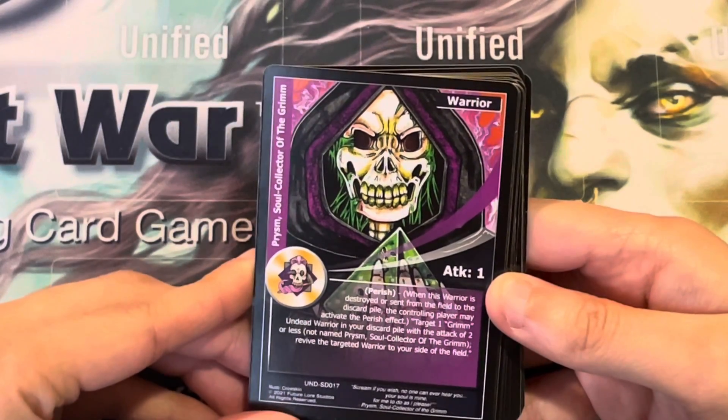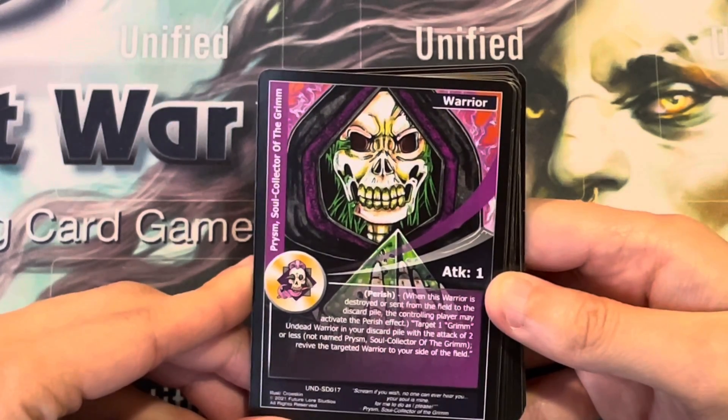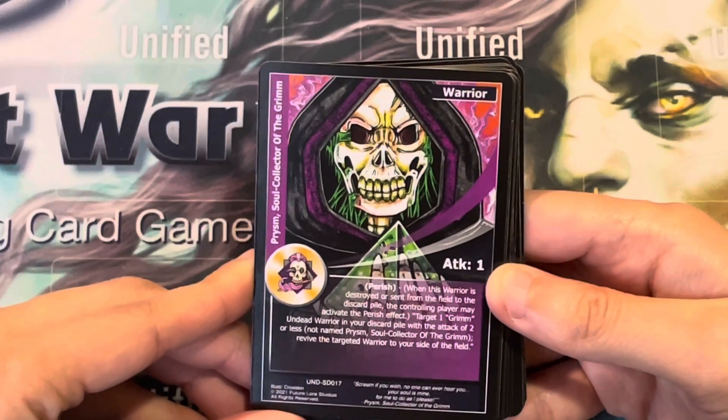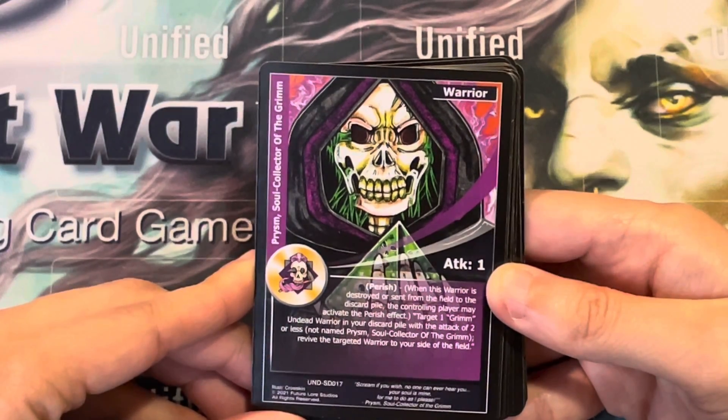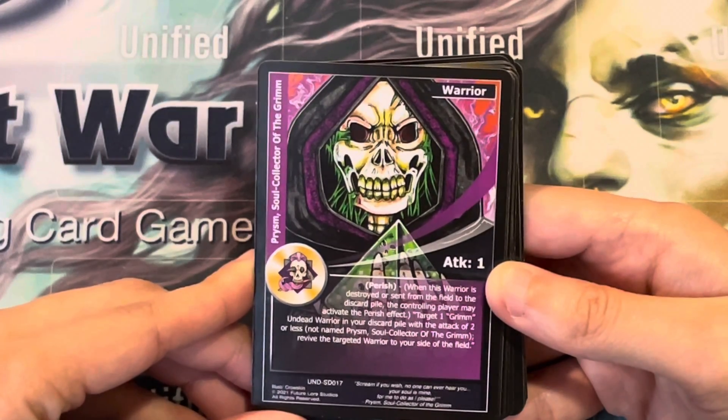Prism, Soul Collector of the Grimm. It has Perish as well — warrior with 1 attack. The Perish ability is: target one Grimm Undead warrior in your discard pile with an attack of 2 or less, not named Prism, Soul Collector of the Grimm, and revive the targeted warrior to your side of the field.